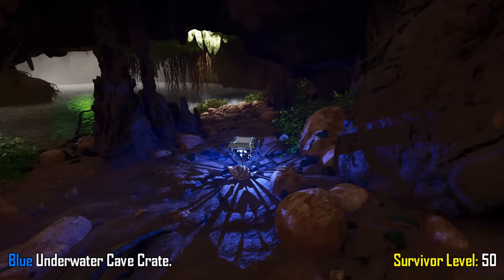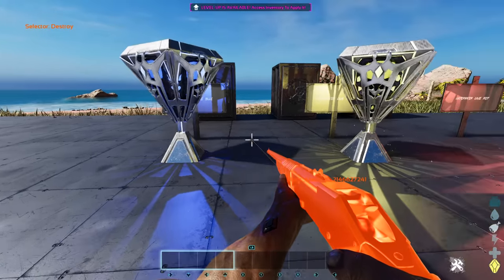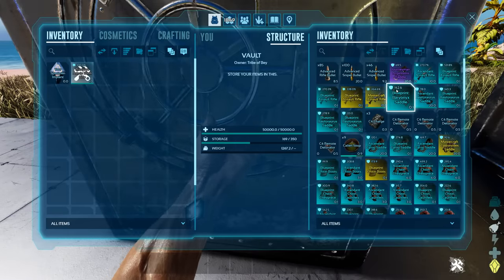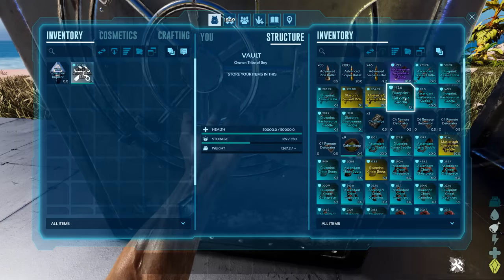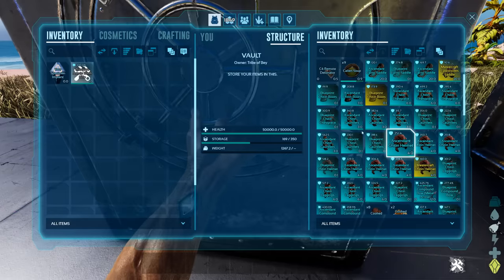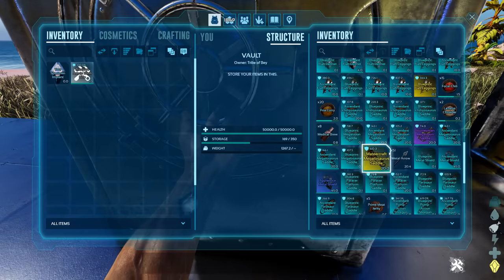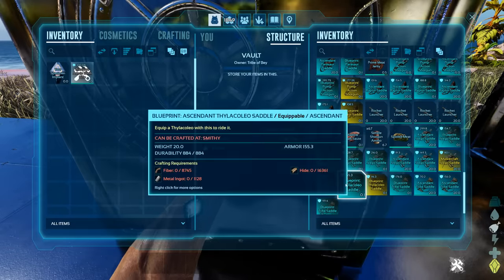Moving on to the two underwater caves, starting with the blue crate which can be opened at survivor level 50. These are most likely the best loot crates from ASE, so we'll see how they stack up. Still looking way better than blue and yellow crates from other caves. Notable items: argentavis saddles, baryonyx, basilosaurus, C4, chitin armor — which is a downside since it's never spawned here before — compound bows, daedon saddles, fabricated sniper rifles, flak armor, megalodont saddles, metal shields and blueprints, paracer platform saddles, pump action shotguns, stego saddles, phiomia saddles, and trike saddles.